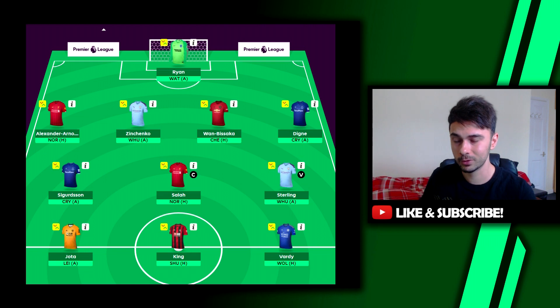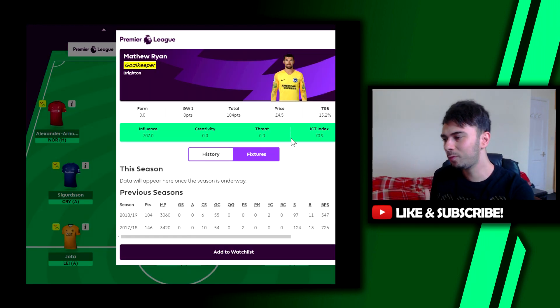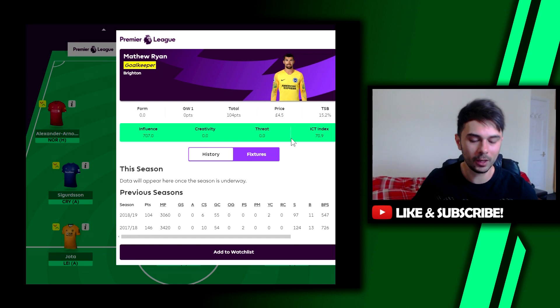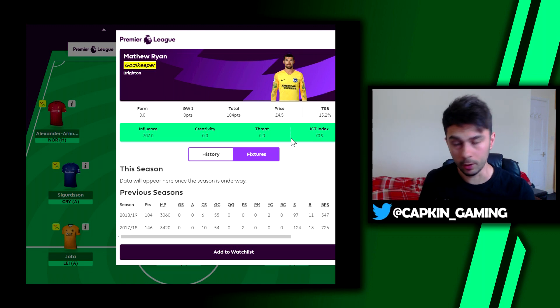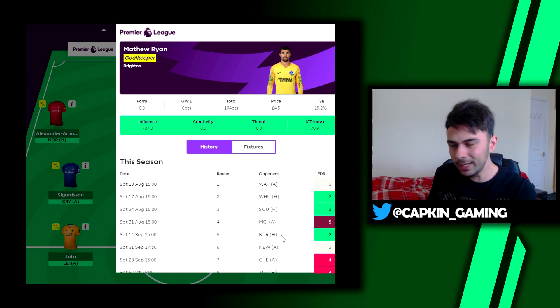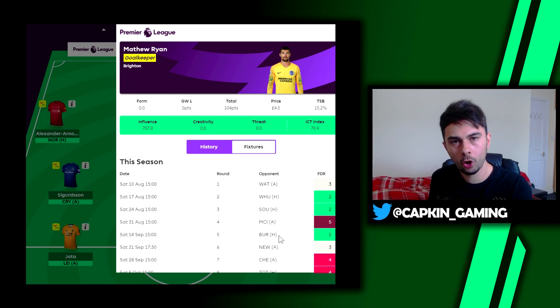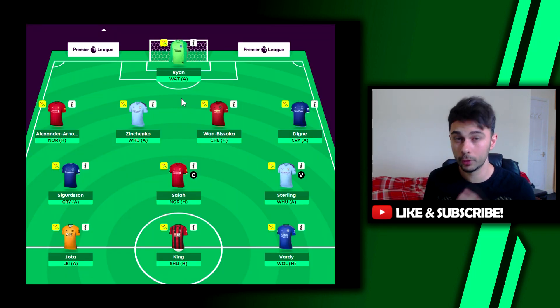First up we've got Ryan in goal — a 4.5 goalkeeper, 15% owned. A lot of FPL managers want to move away from him and get another 4.5 option, but it's actually difficult. There is a new option: Heaton going to Aston Villa. For Brighton, with the new manager, there's a chance for one or two clean sheets — two back-to-back home games against West Ham and Southampton, then Burnley at home. Decent fixtures, which is why people are going with Ryan.